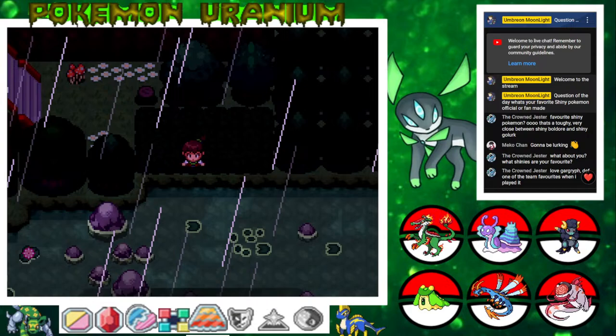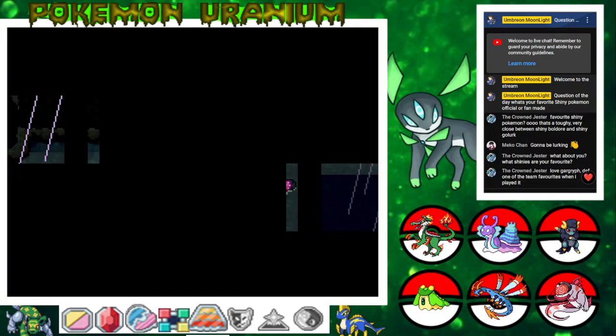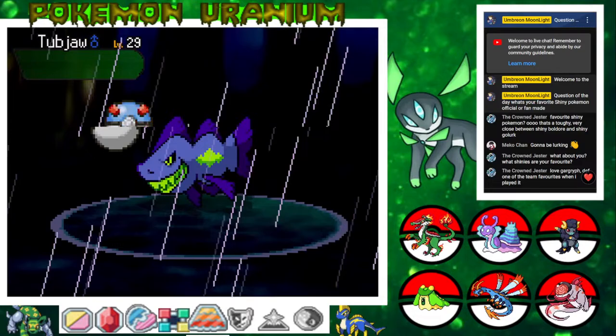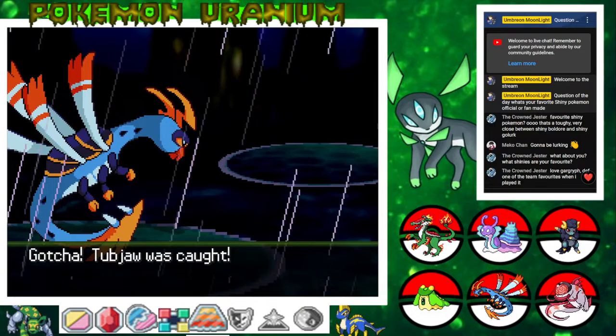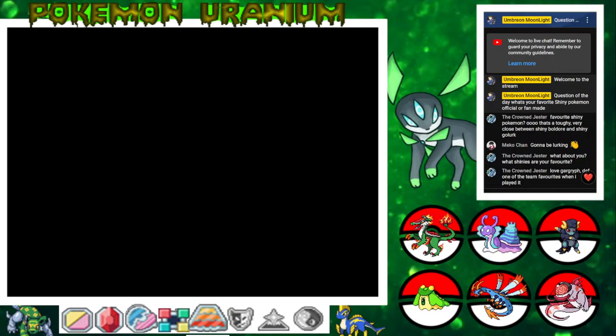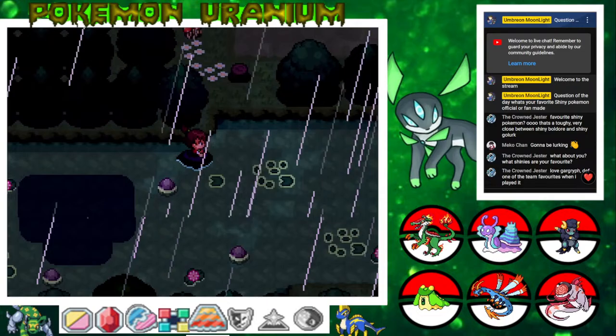Yes, we can finally take Surf and have a good water-type move! Thank god — that would have been nice before the fire gym, but this is what it is. We got Surf! And we can surf right along and get out of here. Oh, this way you can find Tubejaws. I have one Net Ball — I'm gonna try a Great Ball and see if we can capture it at full health. Two, three — awesome! We can go back and see Professor Bambo now because I believe we have over 50 in the Pokedex.